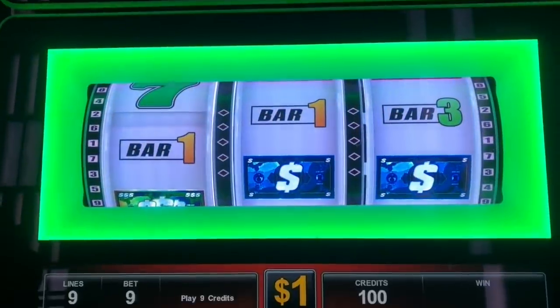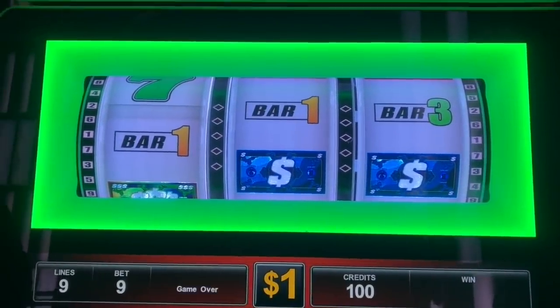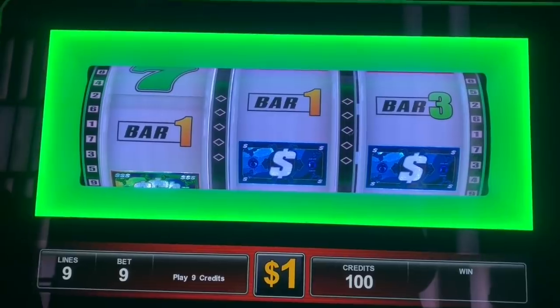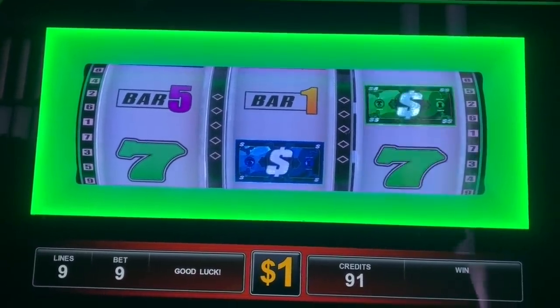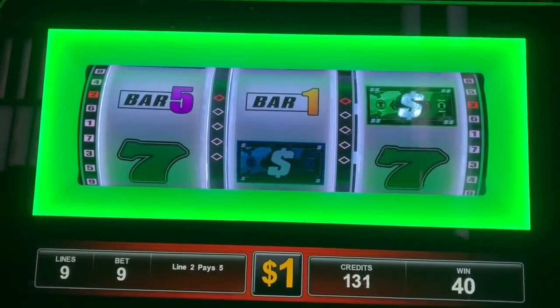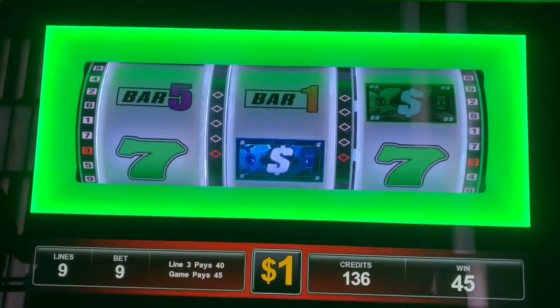We're going to do a quick live play on ColorCash. This is the brightest machine ever. Nine bucks a spin, stuck $100 in. We're looking for $3 bills in a row — the dollar bills are wild. $40 hit, $45 hit. Nice.